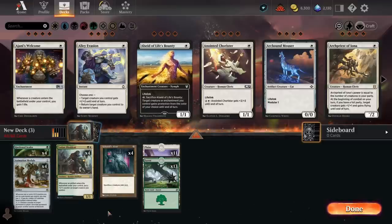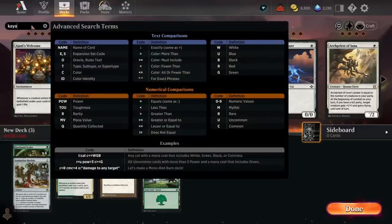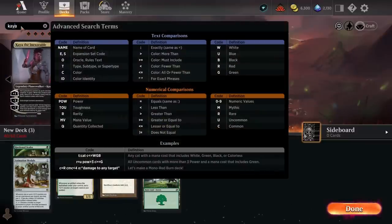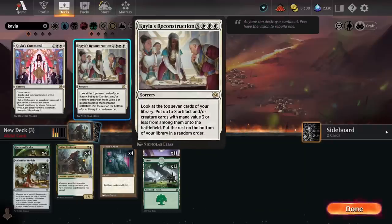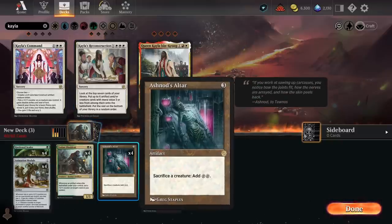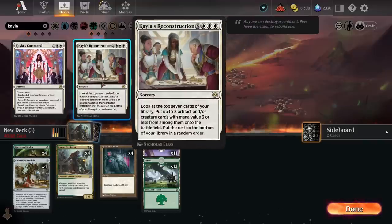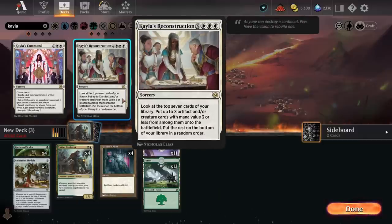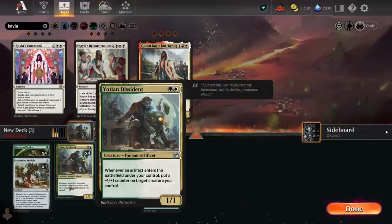There are two main ways I've thought of building this deck. One is basically a Hardened Scales deck with this combo inside it. The other is more focused on the combo using Kyla's Reconstruction — essentially a Collected Company for creatures and artifacts — which could work well with Ashnod's Altar if you have cheap creatures to sacrifice, then pump all your mana into Kyla's Reconstruction to hit all your combo pieces. But that seems a little less reliable, so today I'm going to focus on Hardened Scales with the combo in, and maybe try the all-in version in a future episode.